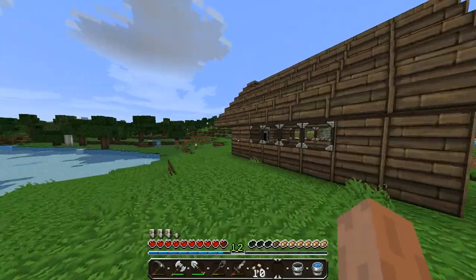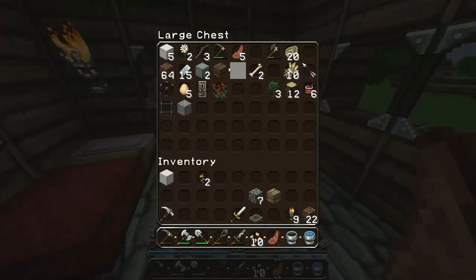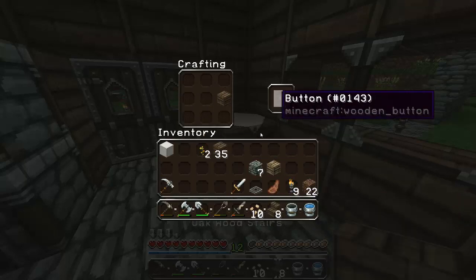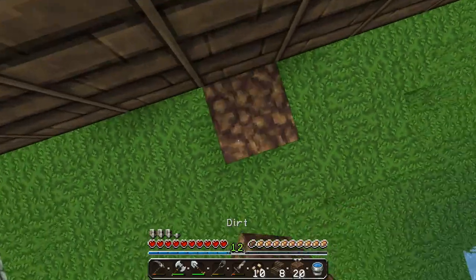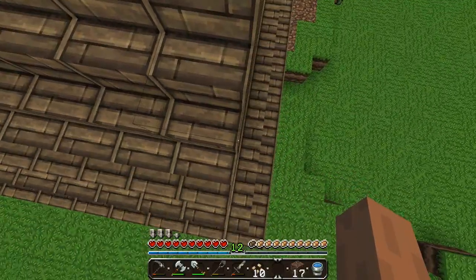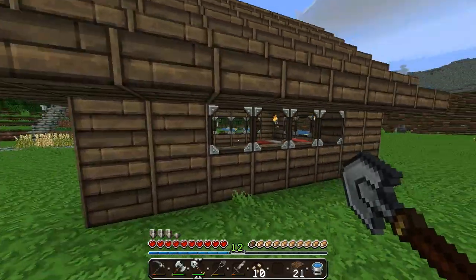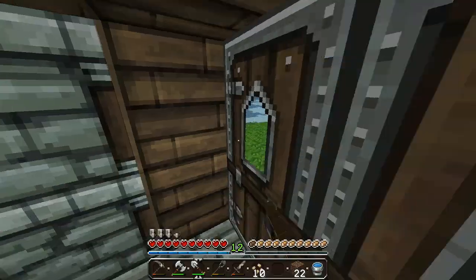Let's actually do the roof this time. Let me eat so I'm not starving. We gotta make a whole bunch of stairs because I think I'm missing stairs. It doesn't look like it's messed up, but I only did one side - that's probably why. I think it's done now. I don't know why I didn't do that before. Yeah, it looks so much better. I kind of like the design of my house. I wanted to get fences on the sides up here, or maybe cobblestone walls.